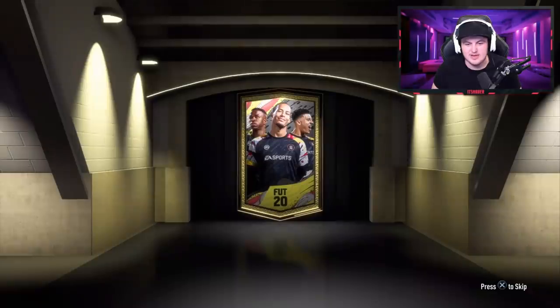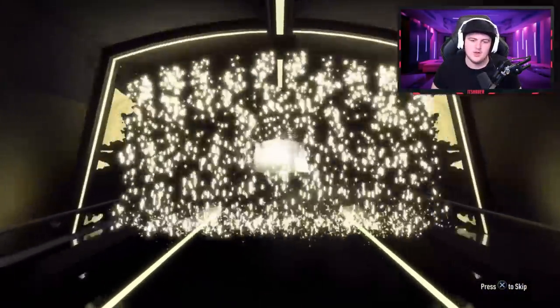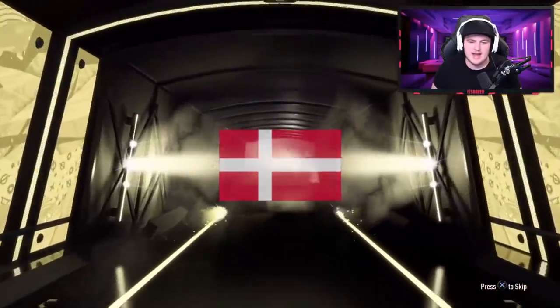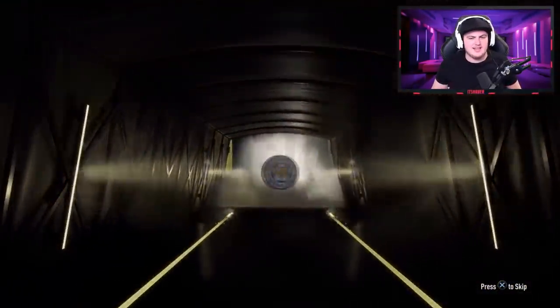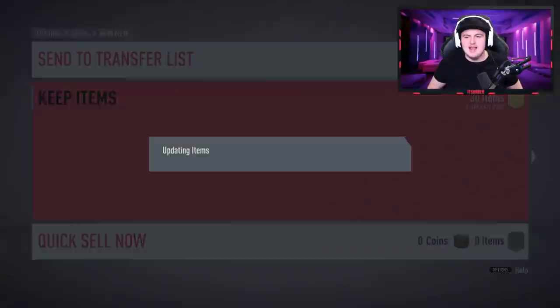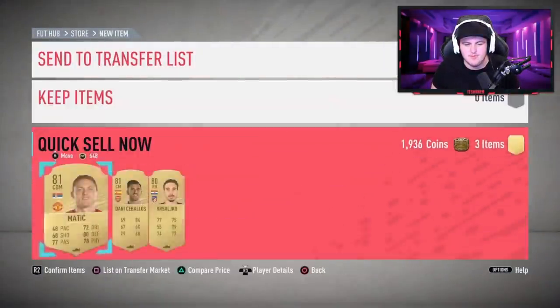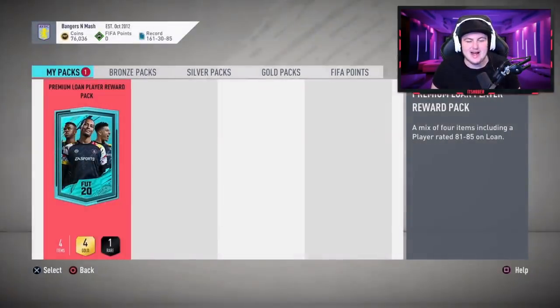Second rare mega pack now — it's going to be at least a board as well. It's going to be Schmeichel at 83. So there could still be like a Rashford or Martial in there. We still have that in the club. Got a loan pack there — I'm going to let Jamie open that. I'll give him the benefit of opening the loan reward pack. That is solid, really good reward so far.